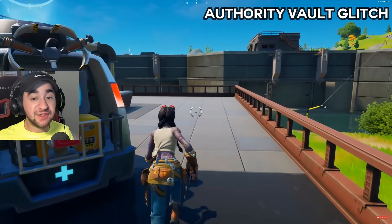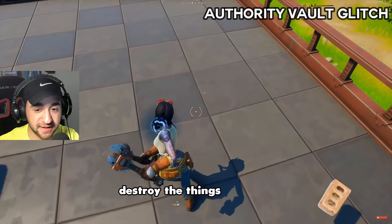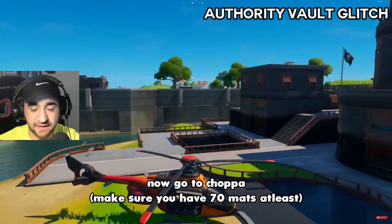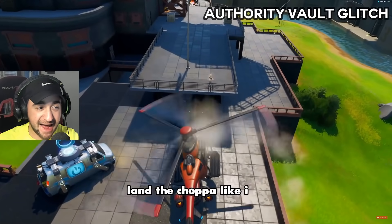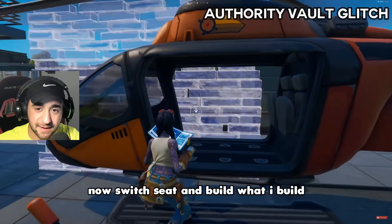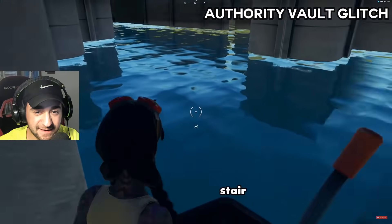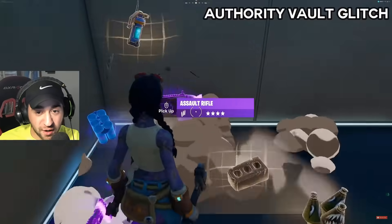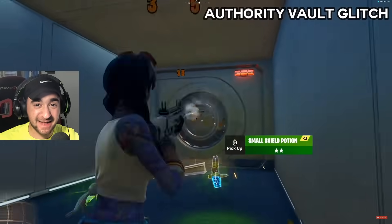Authority vault glitch. There's already a vault glitch at the Authority. He's standing right here — there's no way there's already an authority vault glitch. Destroy the things, go to the choppa, make sure you have enough mats. This is literally the exact same thing as the vault at the other place, but I've never been inside the Authority vault before. Switch seats and build what he builds, then edit the stair — we are in the Authority vault right now, just like that. This is amazing.